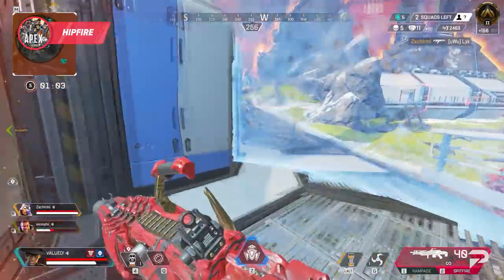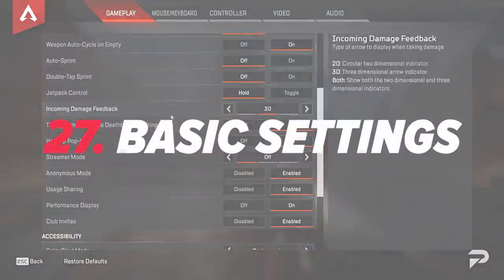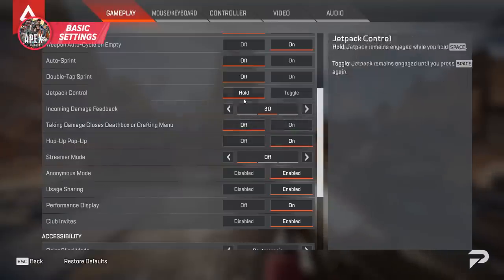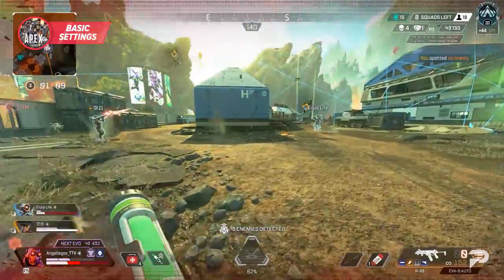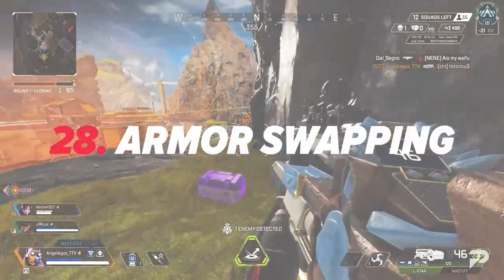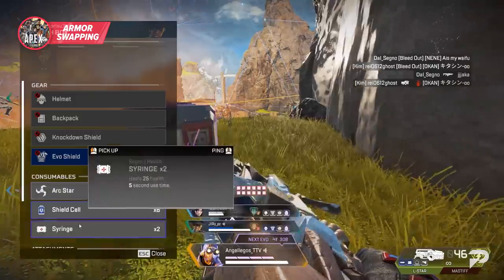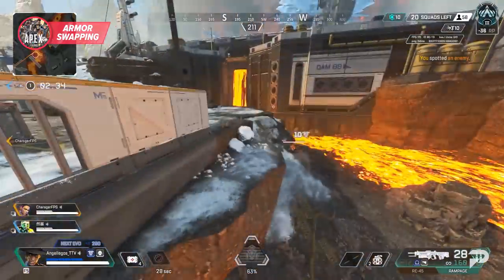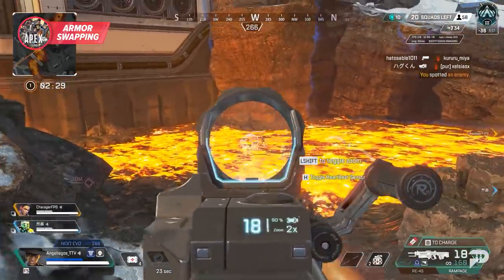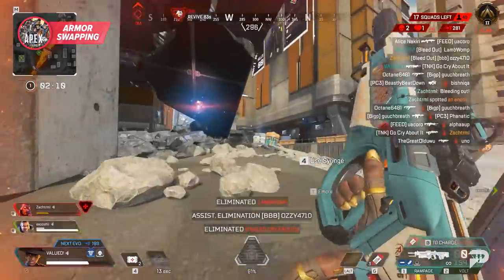Hipfiring also makes it a lot easier to throw in some crouches to your movement, and combined with your extra speed will make you very hard to hit. A couple basic settings you should change: swap crouch over to hold, and make it so damage doesn't pull you out of a death box. The crouch input change will make all the movement in the game much smoother, and the death box setting is great for armor swapping. If you can quickly grab armor out of a death box off someone you just finished, it will always be at maximum health value — great when getting third-partied or trying to close out a fight.